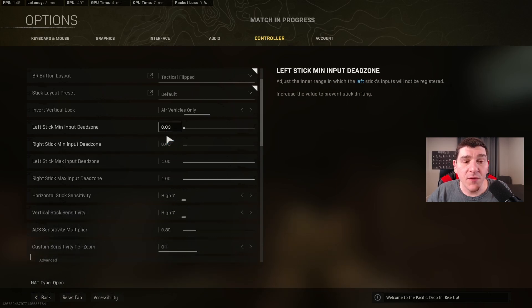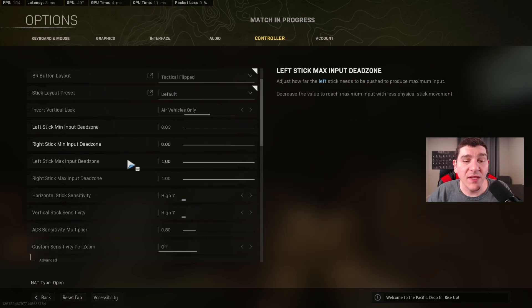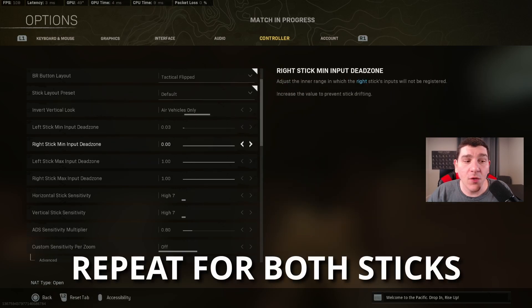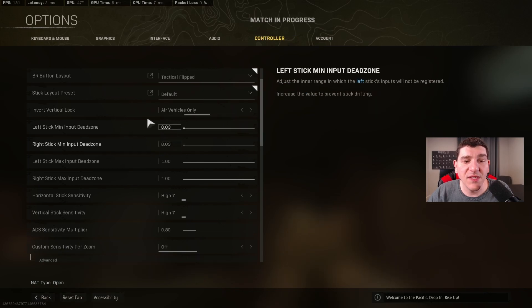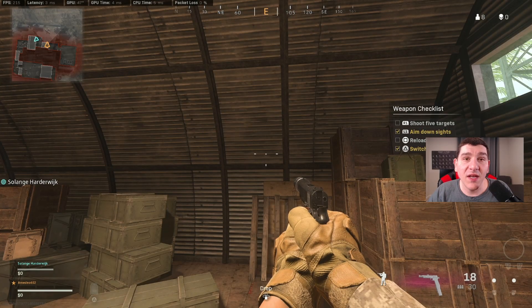I'm going to hit right on the D-pad one more time to change it to 0.03, and now it looks like the flickering is gone for the left stick. For the right stick, we're going to do the same thing — just set this value all the way to 0 and notice we've got our buttons back. With the mouse over the right stick, we're just going to keep moving back and forth and pressing right on the D-pad. Right here around 0.03, you can see it's totally gone.